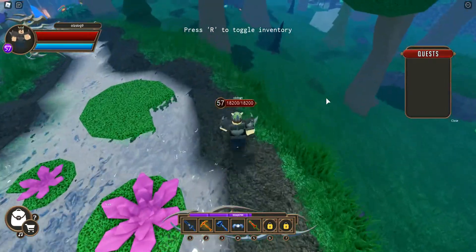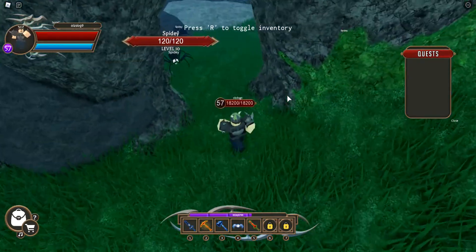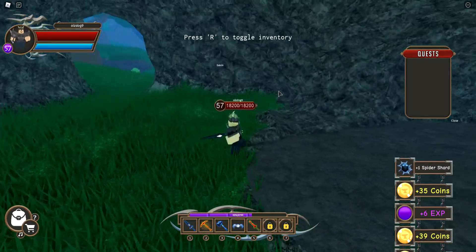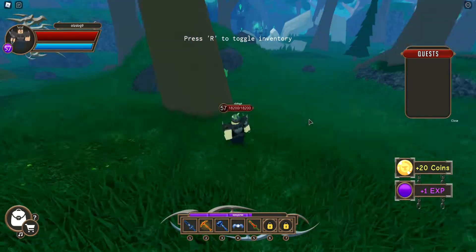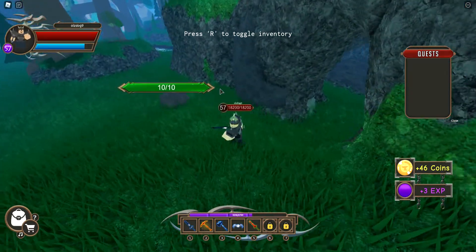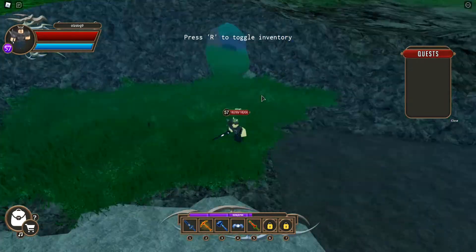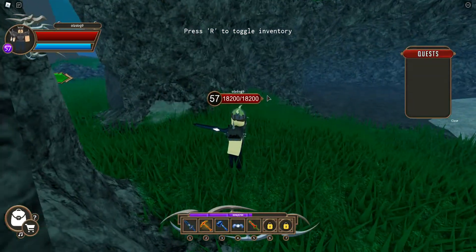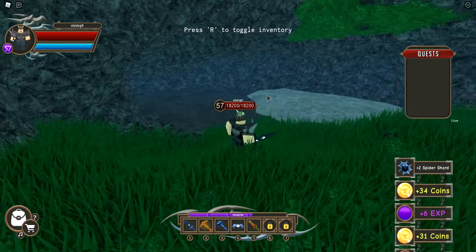If you're decent and around level 10, an area for you would be the spider cave. Each spider gives you 6 XP, you have a chance for a spider shard which sells for quite a bit, and you even get occasional goblins and slimes since it's close to that area. Overall it gives you about 24 XP a round, rounds happen every 15 to 20 seconds, so you're getting at least 48 XP a minute.